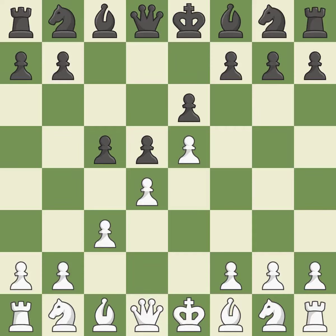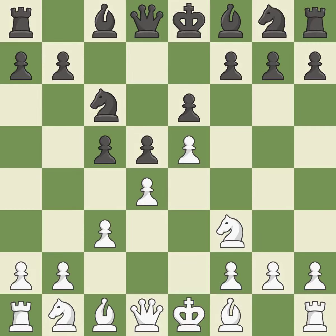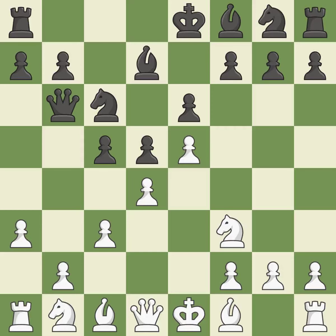The d4 pawn is supported by c3, which also enables the queen to grow on the queenside. And c6 adds more pressure to the d4 and e5 pawns. Nf3 supports the d4 and e5 pawns. Qb6 develops the queen, protects the c5 pawn and puts indirect pressure on the d4 pawn. a3 controls the b4 square and prepares the b4 pawn push. Bd7 develops the bishop toward the center and prepares to bring the rook to the c file.